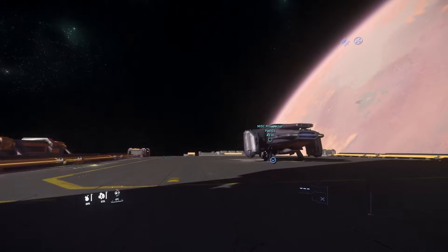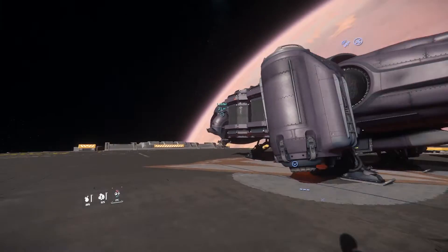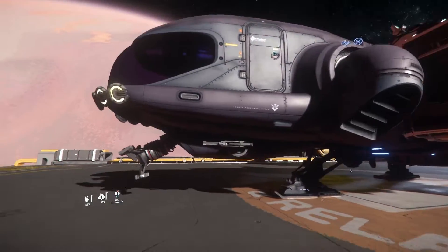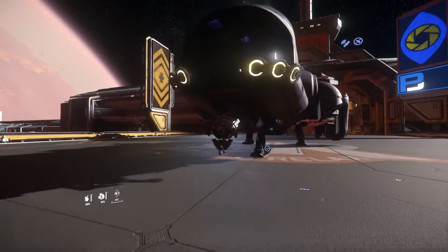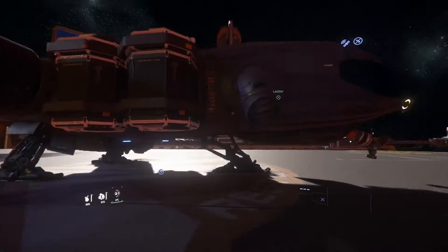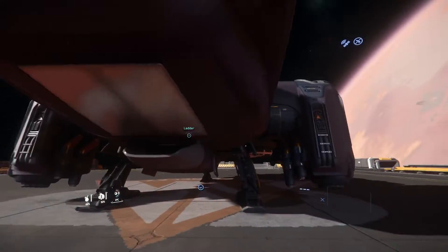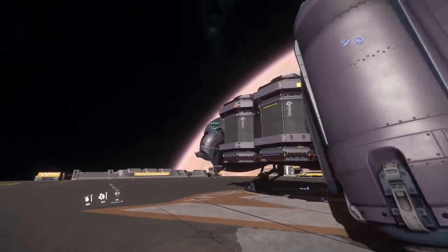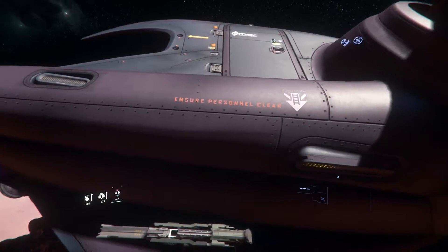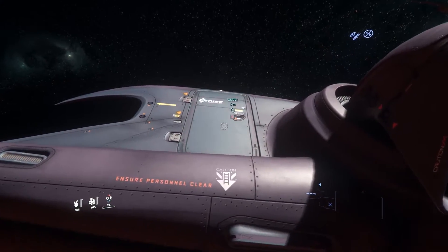Welcome back to another Star Citizen video. We're going to be showing off the Prospector — your light mining ship. I have a paint on it that matches the one I use for the Mole, kind of a dark purple. I use this pretty much for all my mining because quant mining is extremely easy to do with this ship — time efficiency can't be beat. It's probably a really good investment; it costs about two million credits to buy in game. So we'll go ahead and look at the interior a little bit, then we'll fly it around.